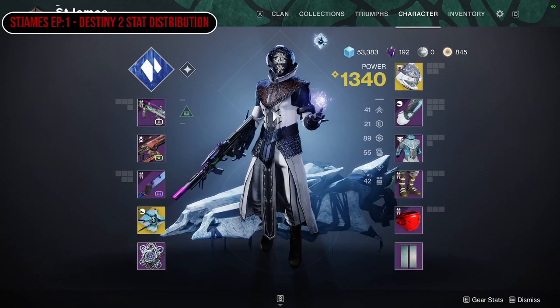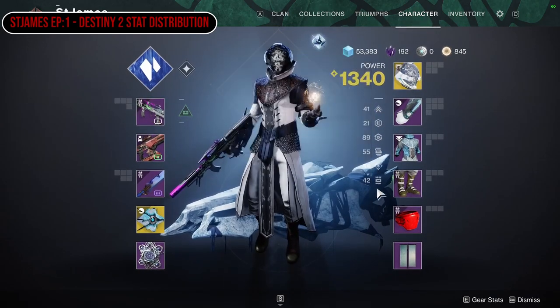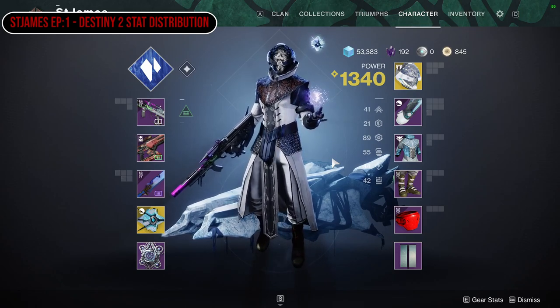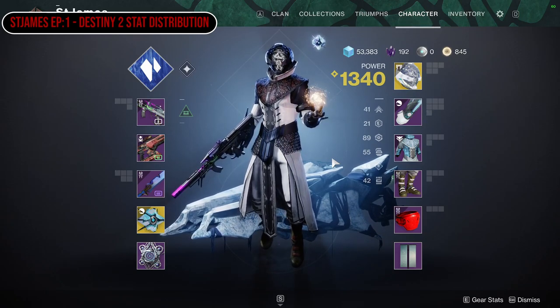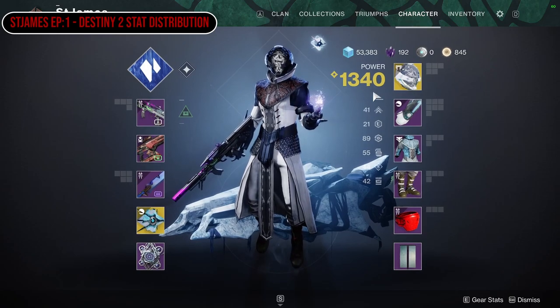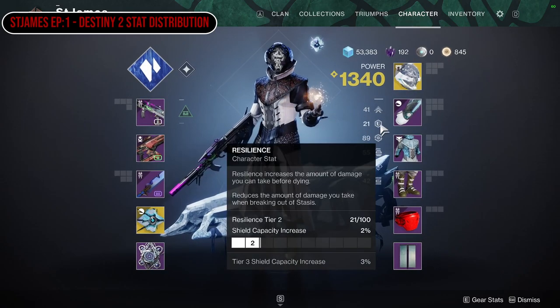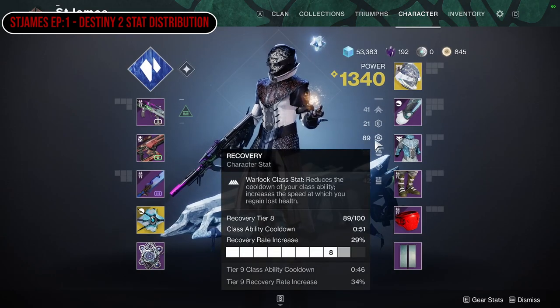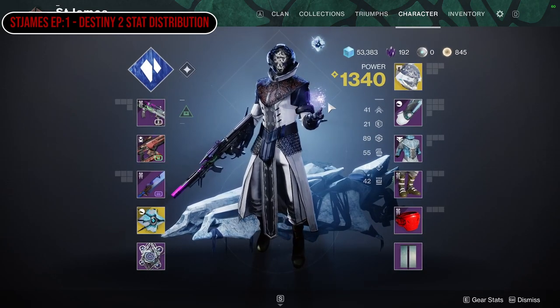So if we go into the character screen, basically these are your stats on the right hand side and they all have a specific purpose in game, as well as three of the stats governing class ability cooldowns. So for the hunter you've got mobility for its class ability, for the titan you've got resilience, and for the warlock you've got recovery. So this is how fast you'll get your class ability back.